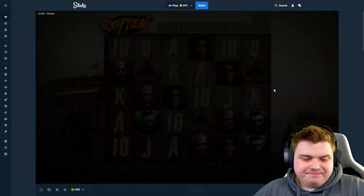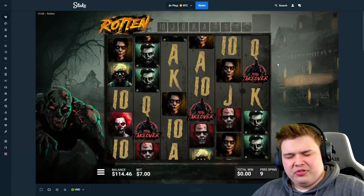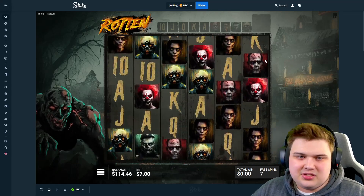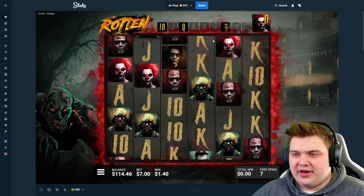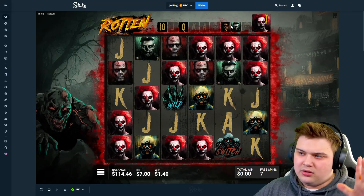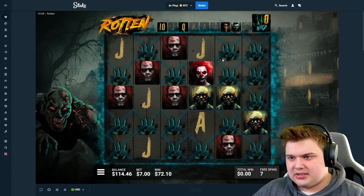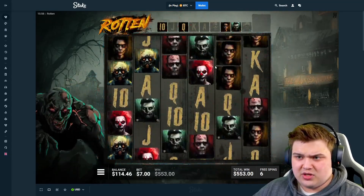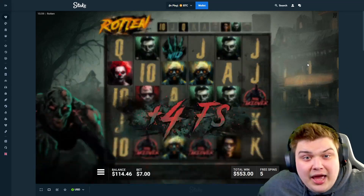No matter how much this pays, this will be the last one — I'm not gonna make this video any longer. Hopefully Rotten pays though. We need these switch symbols — switch, switch, switch, it's all we need here. Read triggers are nice and all but it's all about the switches. There's a switch! More than one symbol — three symbols perfect. Now another switch, back to back switches. Two more symbols this time — four symbols have been switched already, that's decent.